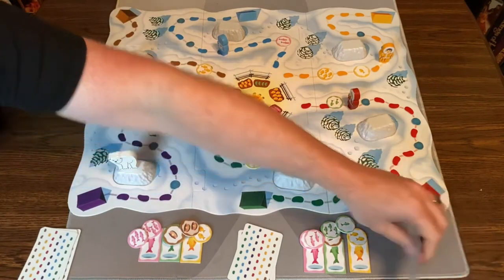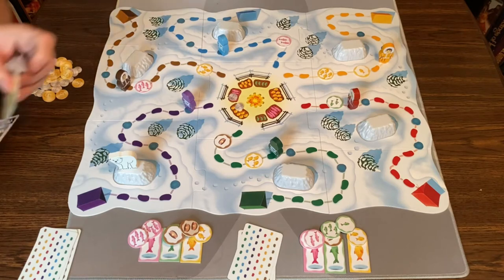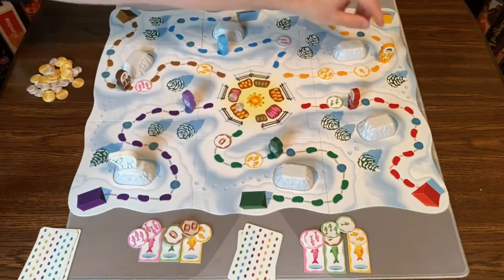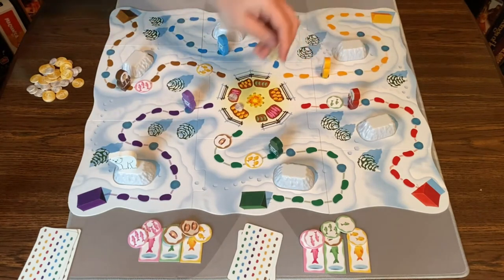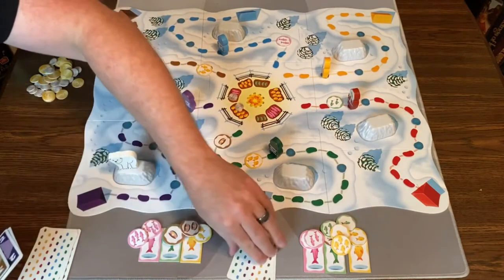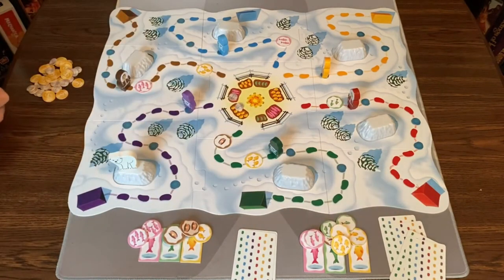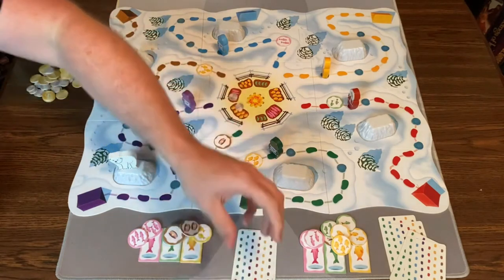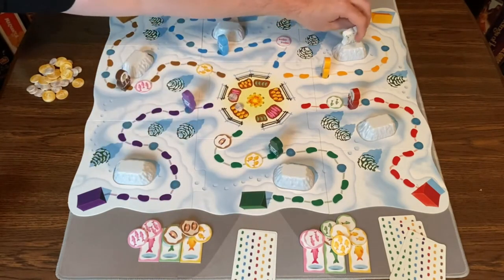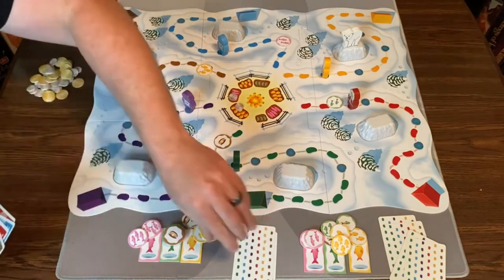Back to this player — they do four yellow, move four spaces, collect all those fish, which is pretty solid. Draw two cards. Then I do two green, move the polar bear, move two green spaces, grab a token, draw two cards.